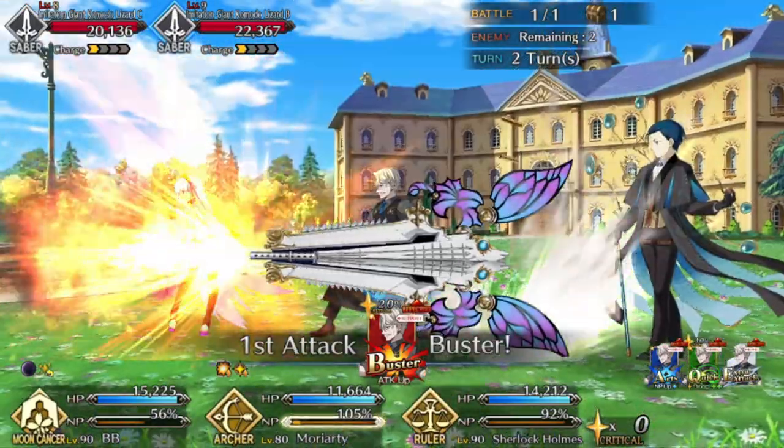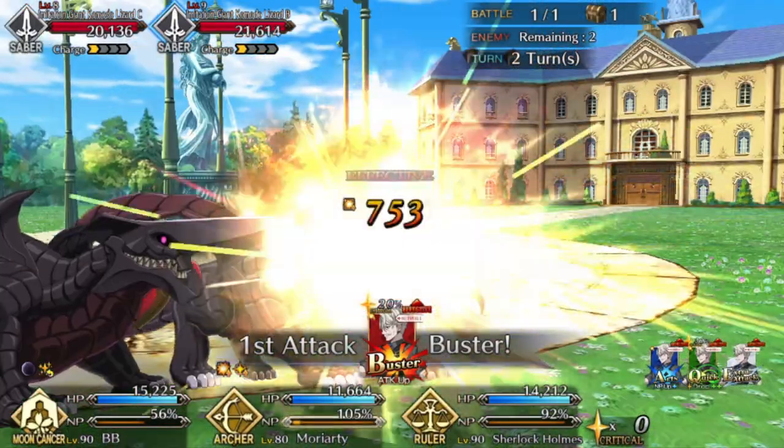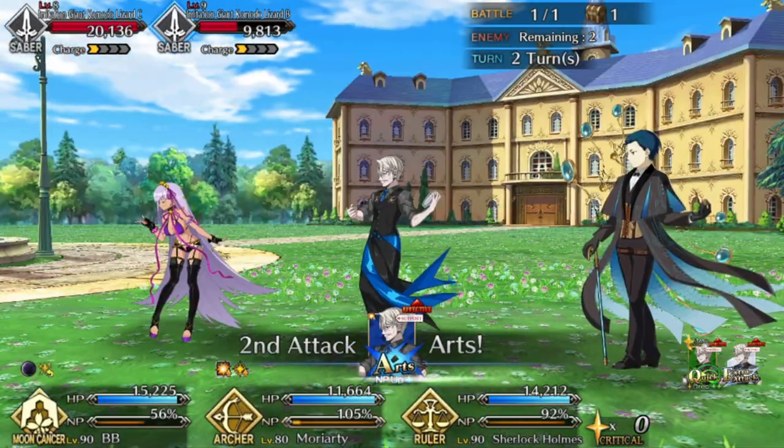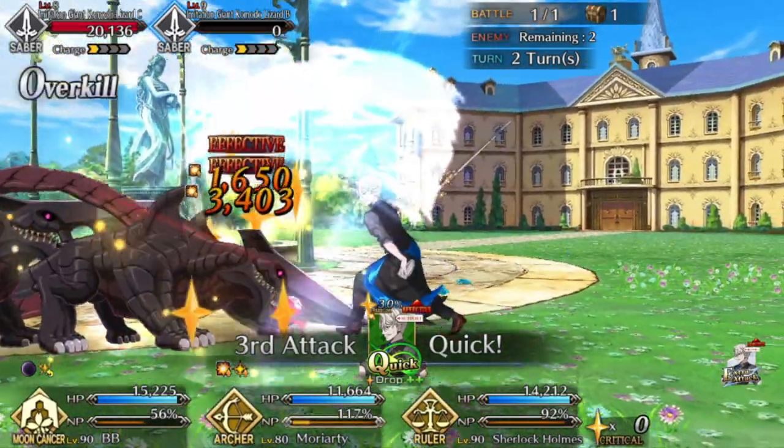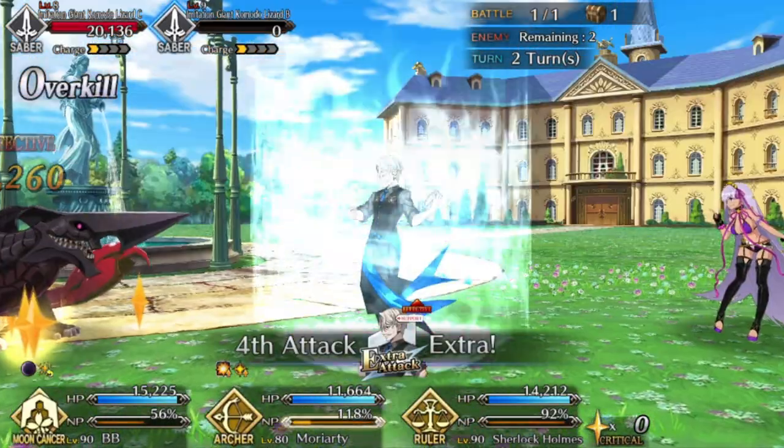Welcome back, nerds. Fino here with a guide for the new Caldea Boys event — An Old Spider Spins Webs of Memory. Participation just requires Fuyuki, so it's as good a time as any to jump in. Your reward for completing the event's story is a holy grail, so you'll want to get it done.